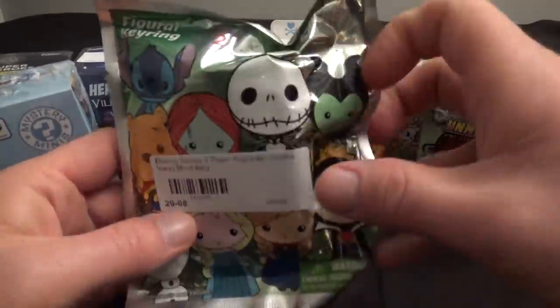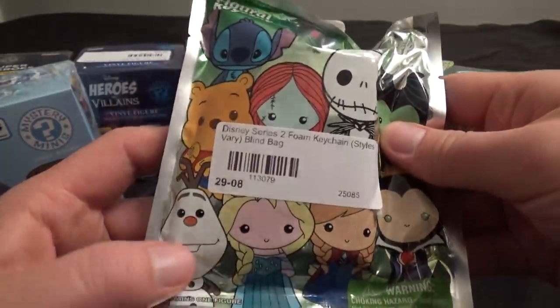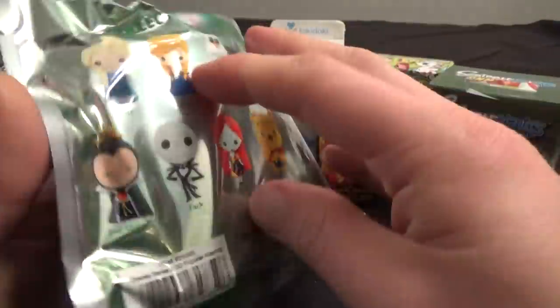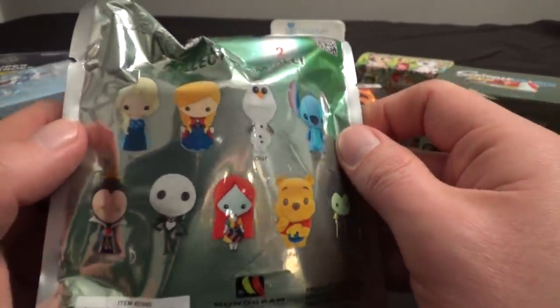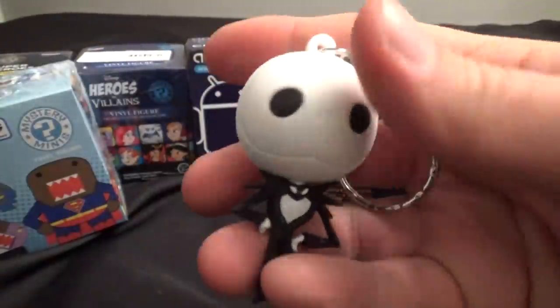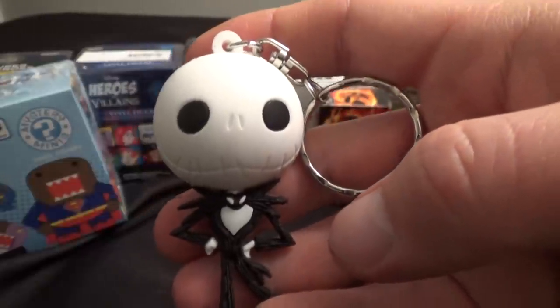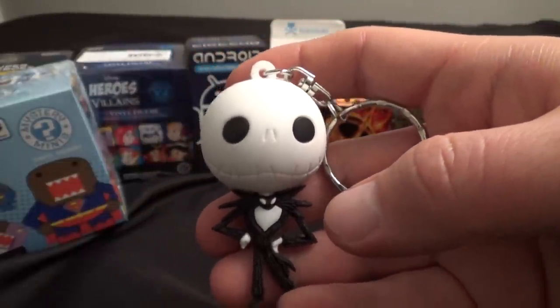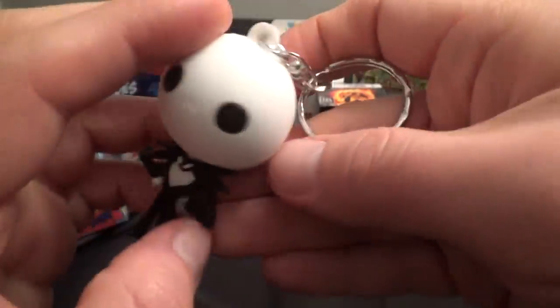Now we've got this Disney Series 2 foam keychain. We've got a couple of different things. Hopefully I'll get Jack Skellington — I like Nightmare Before Christmas. I guess they're all the same rarity, I don't really know. Let's see who I get. Oh, nice! I got Jack! Very, very cool. At least the second one I pulled something I wanted. It looks like it comes in cardboard so you can't feel through the package — kind of smart, actually. I got the Jack Skellington foam keychain.